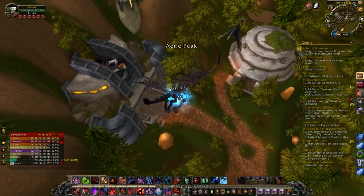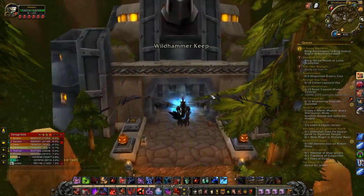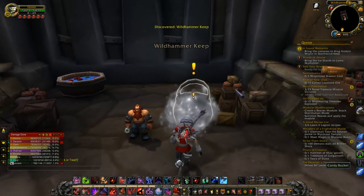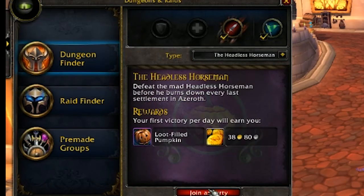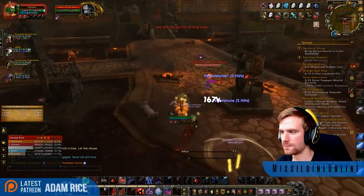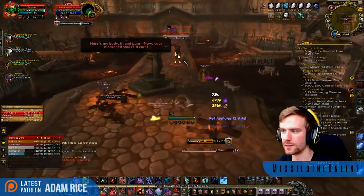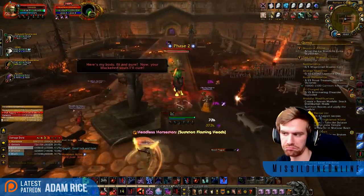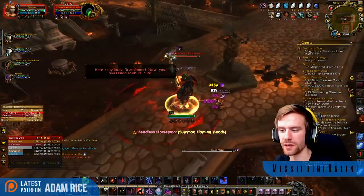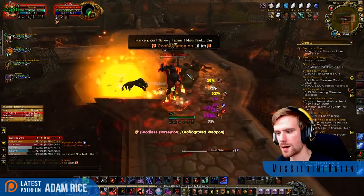It's worth getting as many of the candy buckets as possible before you go after any of the other achievements. Something new this year is also the ability to queue up for the Headless Horseman boss at level 23 and higher, although keep in mind you can't actually receive the Headless Horseman mount until you are level 100 or higher, as it only drops from the epic loot-filled pumpkin once a day. The boss himself drops 880 item level loot for those of you at 110, and you can do that as many times as you'd like.